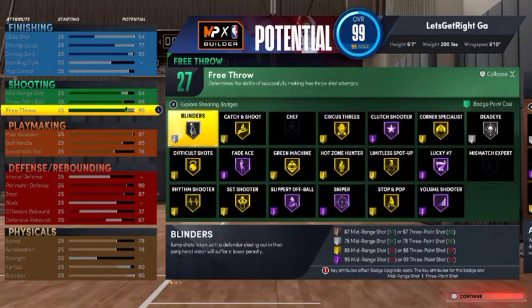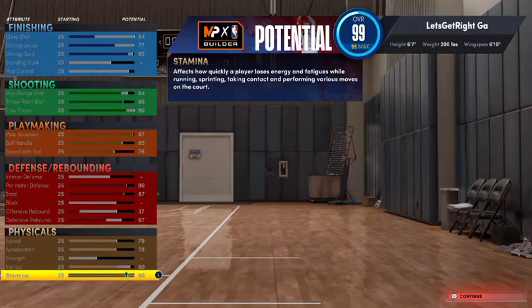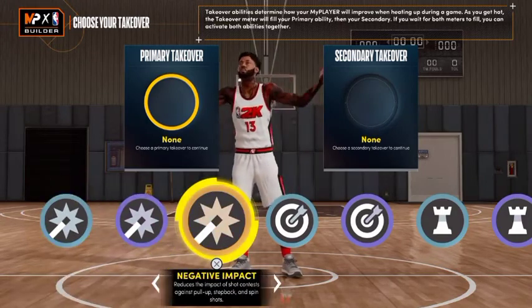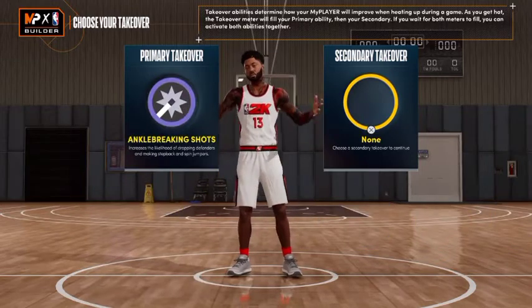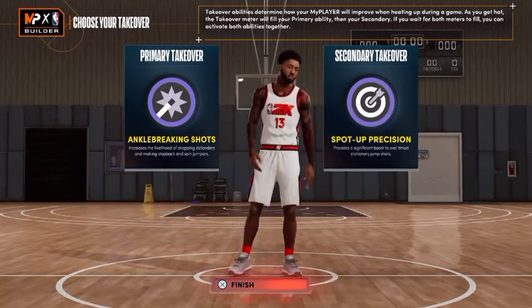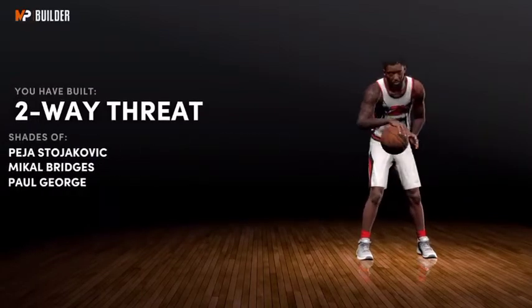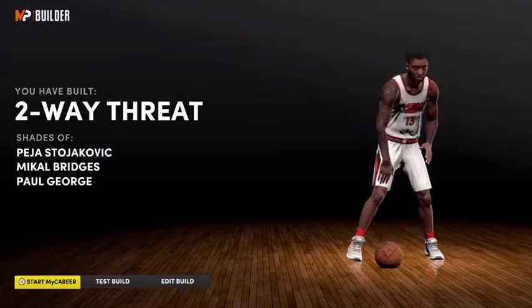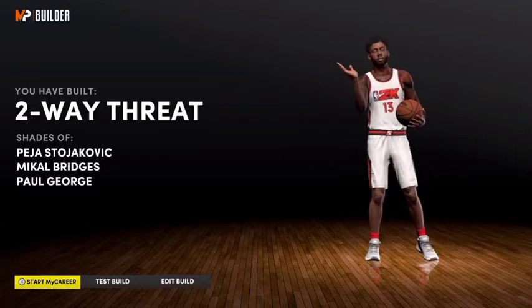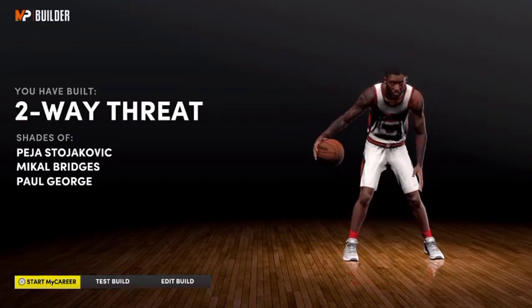29 playmaking badges, 27 shooting badges, 17 finishing badges. So it's the badge layout and the attributes — it's not bad. It's an offensive-minded build, so personally I would put it on the angle breaker shot. Being that you can shoot lights out, I would definitely go with spot-up precision. When you finish the build, you see right here it gives you a two-way threat with shades of Paul George, Mikal Bridges, and obviously Paul George. If you guys enjoyed this build video, don't hesitate to drop a like, leave a comment, and subscribe if you're new to the channel.